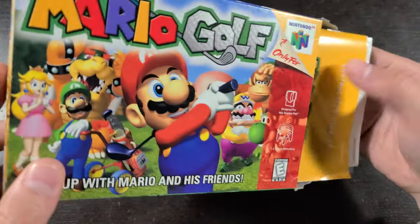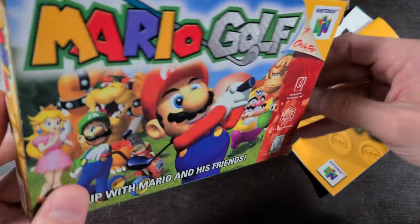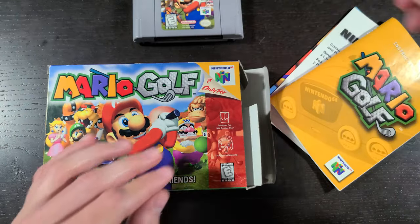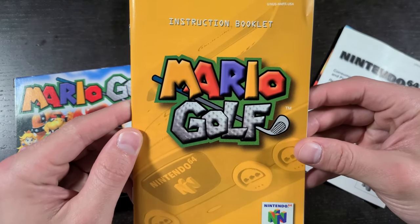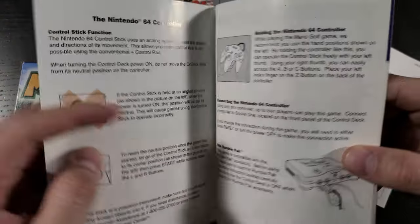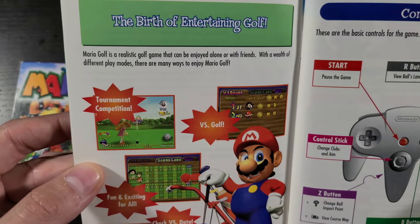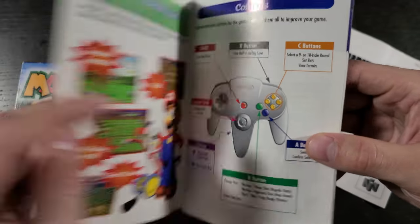Let's take a look at the contents — you got the instruction manual and a couple inserts there, and of course the cartridge. Here's the instruction booklet — classic N64 yellow cover. It is in pretty good shape so I'll try to be careful with it. 'The birth of entertaining golf' — very funny. Controls on the right side there.